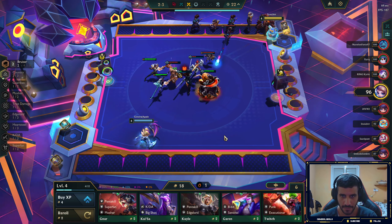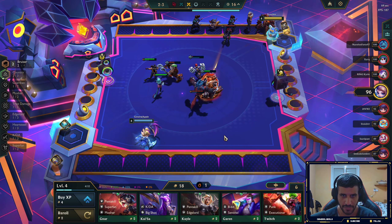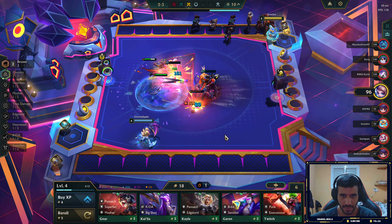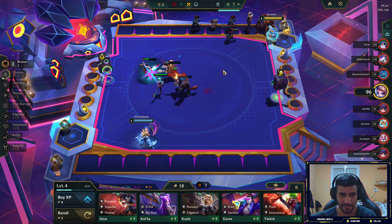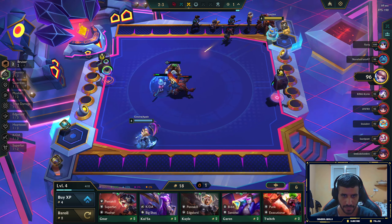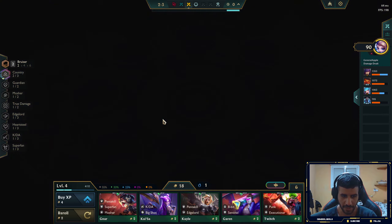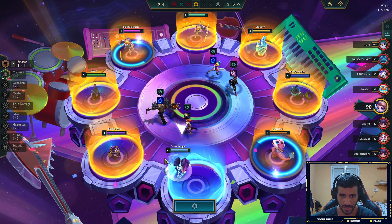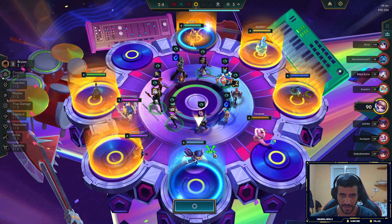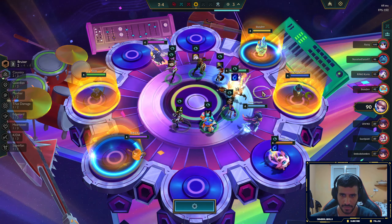Oh wow, he's strong — okay, might be losing this one. It depends on how fast we kill the Olaf. Tamkench, come on! Olaf is so good early on — we're not even killing him, that's crazy. But that's fine, we get a good spot on the carousel so it doesn't really matter. We just want to pick something good for our build, so we'll go for that Miss Fortune if she's not taken. Nice!